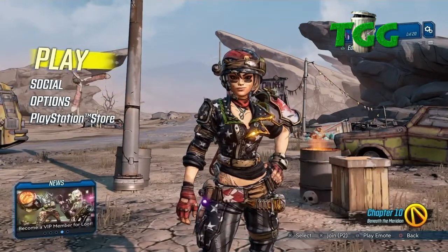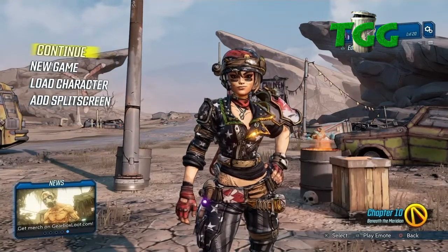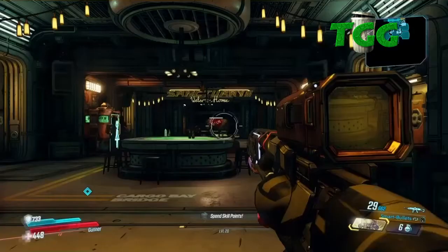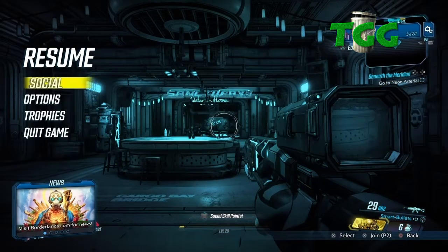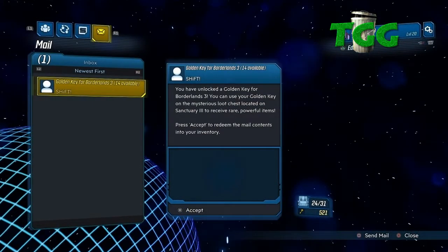Now we're back on the play menu here and you hit Play, and then you hit Continue, and then we'll go back to Sanctuary. Now that we're back at Sanctuary, we'll hit the Options button, we'll hit Social, and then your keys are popped right back up. Boom.